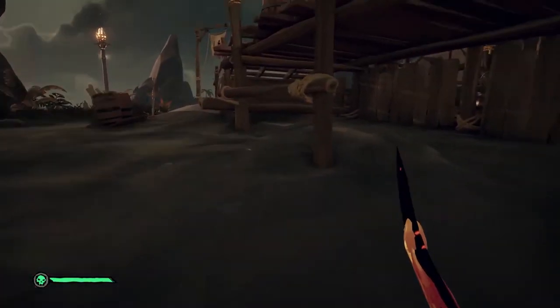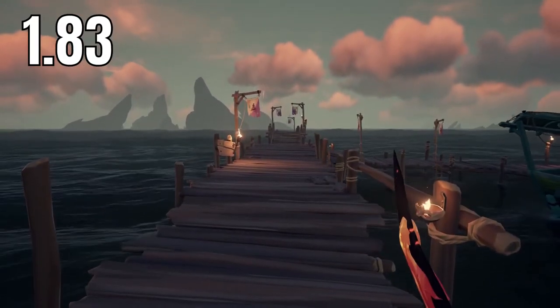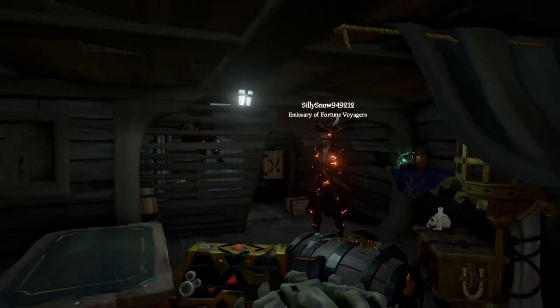One downside to the traditional sword lunge is that whenever you finish the action, your pirate will be frozen for exactly two seconds before you're able to move again. So make sure you won't get smacked in the back with a blunderbuss before you commit to that sword lunge.